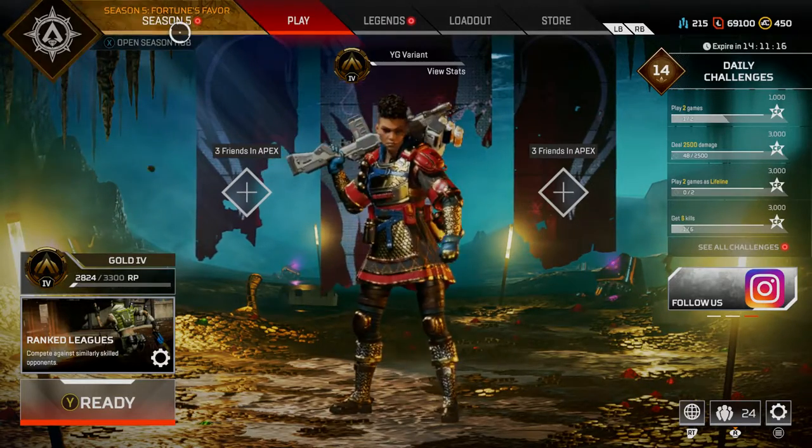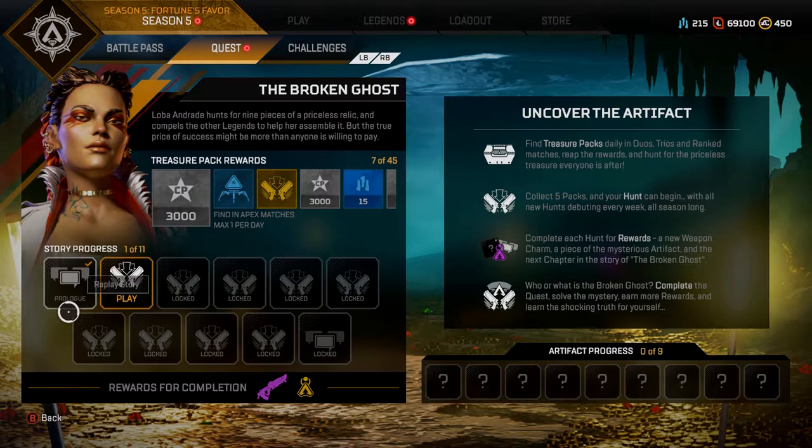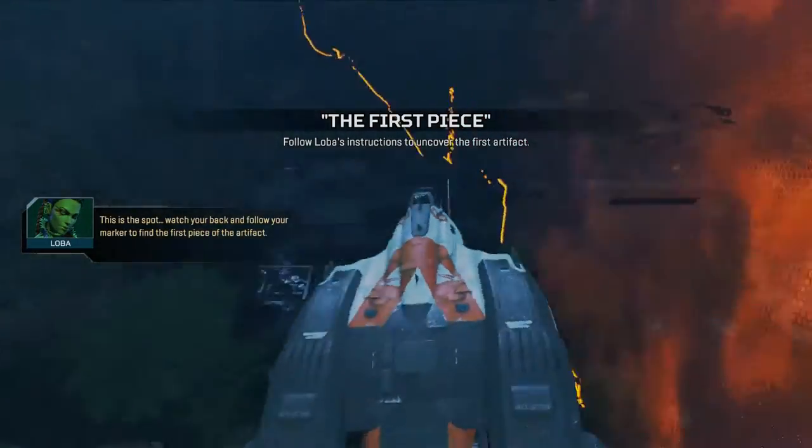The new event for Season 5, 'Fortress Favors the First,' the first quest is finally available today. First reaction, let's do this. It just came out today — follow local instructions to uncover the first artifact.